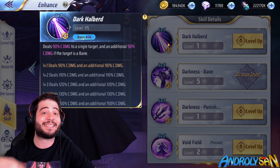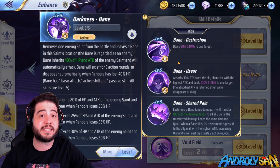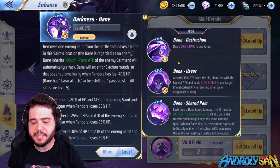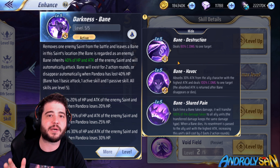Dark Halbert does a little bit of damage and then additional damage if the target is a bane. What the heck is a bane? That's what we do with the second skill. This is what allows her to be a sort of control unit with a cost of four energy. When you use this skill on a target, it's easy to think that you're transforming that target into this bane — like a summon — but that's not actually what happens.